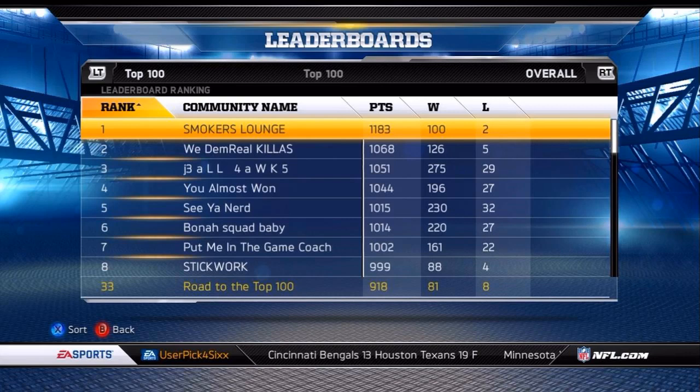As you can see here, we made a community called Road to the Top 100. We made it to number 33 with a record of 81-8, but unfortunately, as I'm sure a lot of you team play guys know, there was a glitch with EA where at one specific time a bunch of communities got deleted, and unfortunately ours just happened to be one of them. So because we're not playing anymore and we just don't want to start over, I figured no better time to show some of you hardcore guys out there a really nice scheme that you can run, especially with two people.